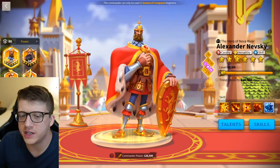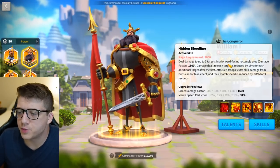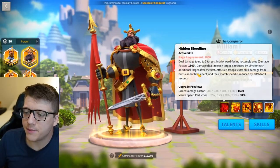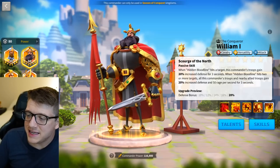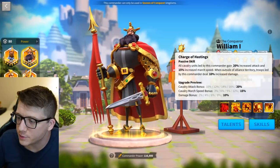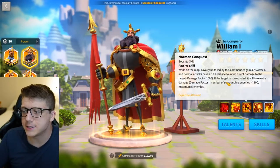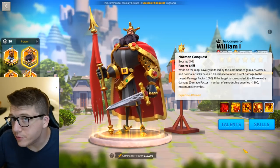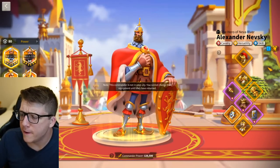Nevski is the pairing for William. The single-target damage on Nevski is insane, with really powerful defense reduction. He gives attack, health, and defense, plus health on the expertise, increased normal attack damage, increased skill damage — he's doing everything. There's also bonus damage to surrounded targets, making Nevski a no-brainer — he's the best cavalry commander in the game. William complements him with a three-target AOE that slows targets and prevents extra skill damage buffs from taking effect.